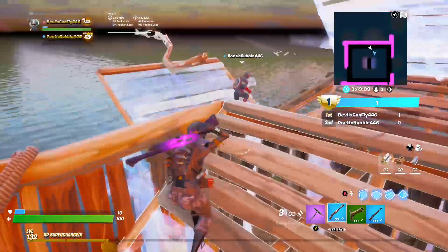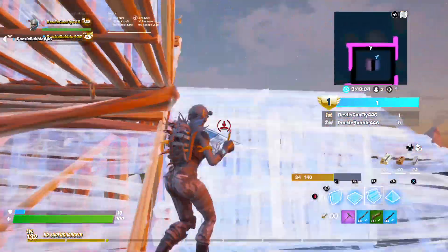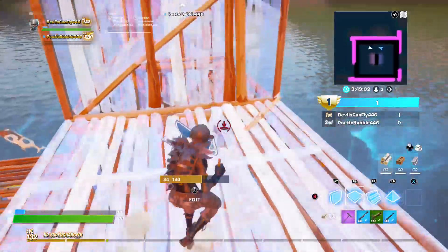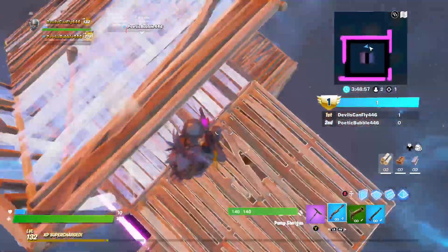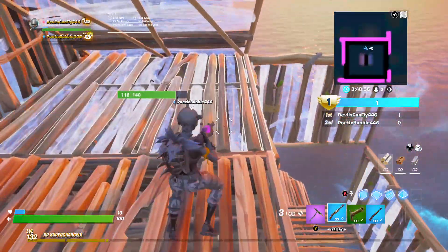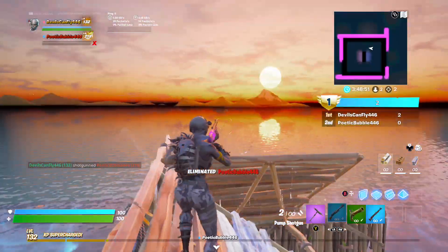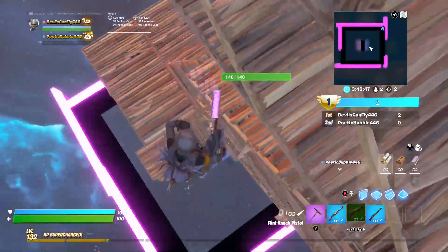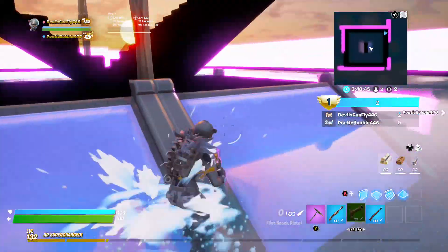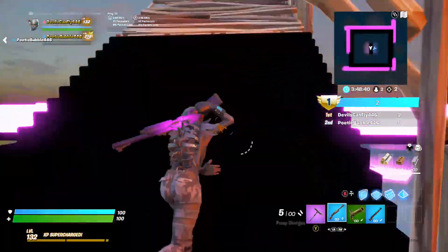My aim is really bad today. I'm not playing with grace. What am I doing? GG. Such a green map though. Honestly, I just need to get good.